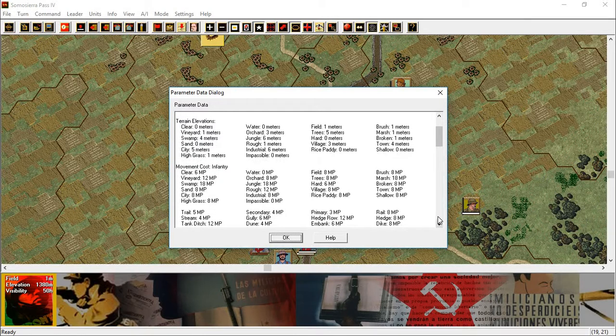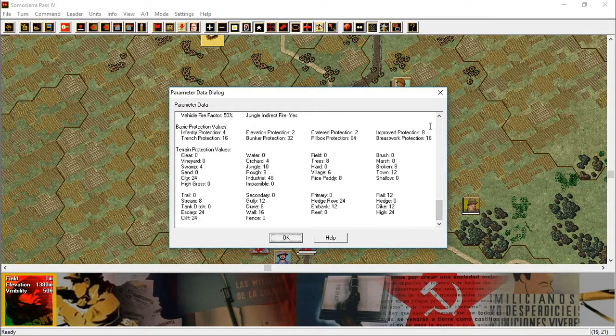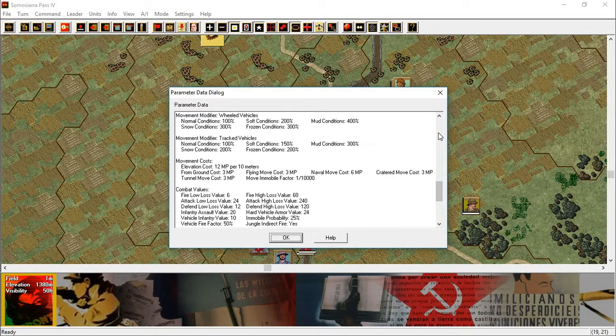So with that, I can scroll down and find it — movement costs, elevation costs: 12 movement points per 10 meters. From ground, and a bunch of other costs — at least I would have reviewed the movement penalty for crossing those contour lines.